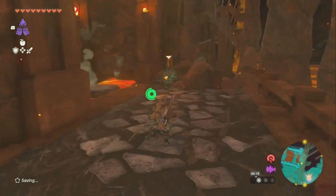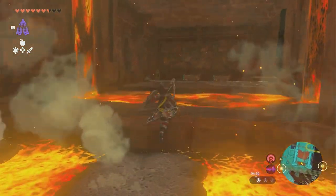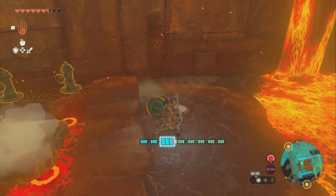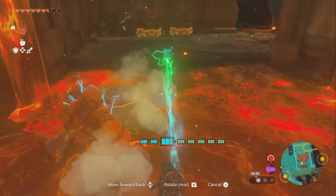The very first thing is an enemy right here — you can just sidestep him. Either way, we're going to go through here, jump across this, and then we're going to use Ultrahand. But before we do, hit this thing first, then use Ultrahand on it.